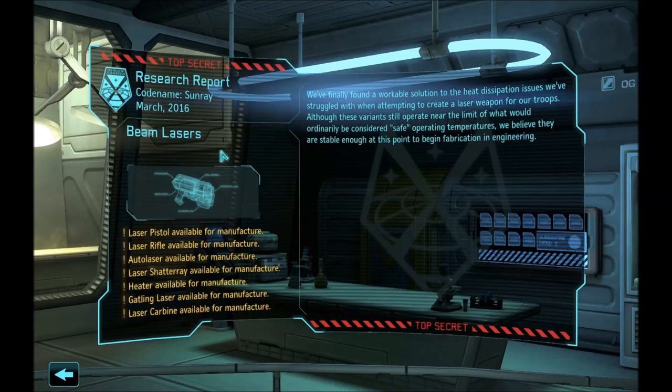The first thing beam lasers gives you is a laser pistol — it is a great weapon for your covert operative, or maybe even a sniper or two. I usually build only one for the covert operative. Then the laser rifle, which is going to be your workhorse for the next few months. It gives one more damage than your normal ballistic rifle, but the important thing is that it gives you plus aim. That bonus aim you are going to use greatly during the next few months to train rookies and your soldiers. I usually build around 3 or 4 of them.